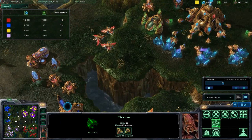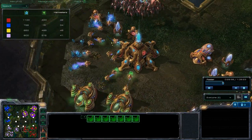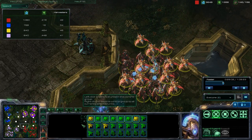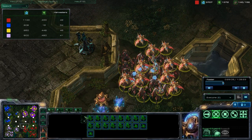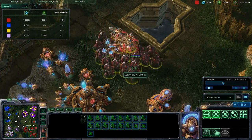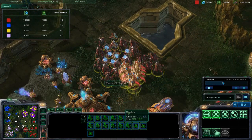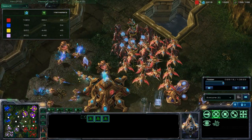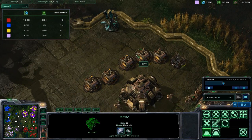Looks like I am starting to finish mining out my natural expansion. I have a decent sizable army, about two large pages of units - phoenixes, stalkers, sentries, maybe like one zealot - no zealots at all - some observers.